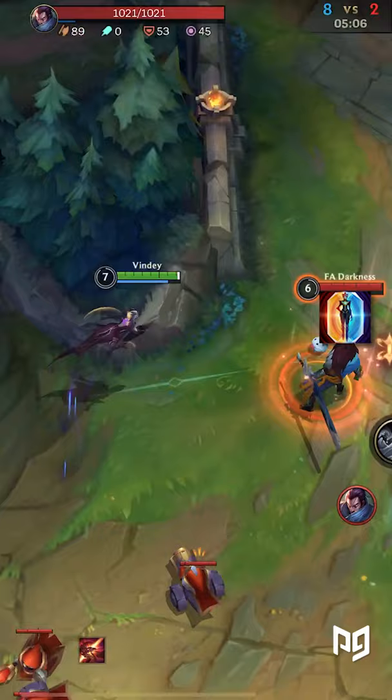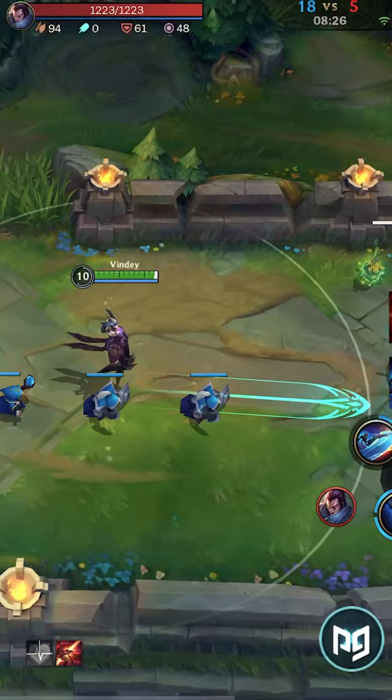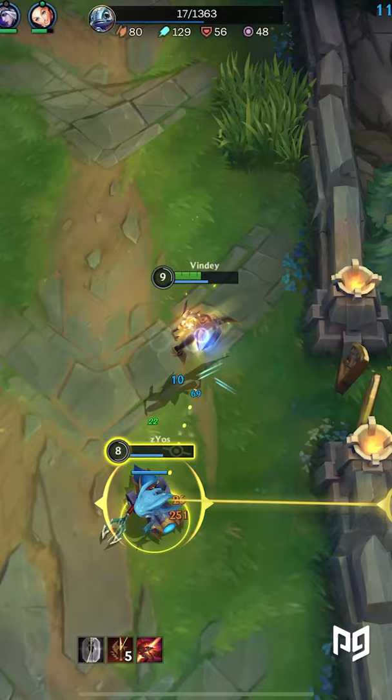Strategically playing around your passive shield and second ability allow you to successfully outtrade many opponents. In addition to that, your mobility is insane, as you can jump over every single wall in the game. So who can escape from you? No one. So go get them.